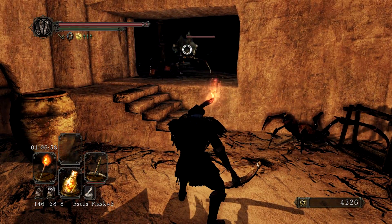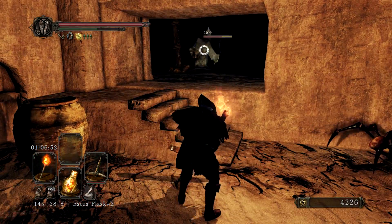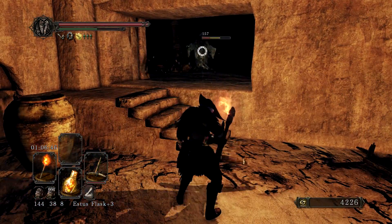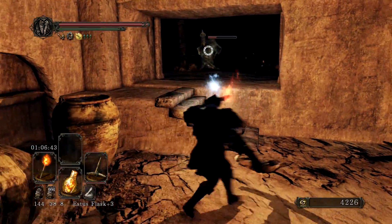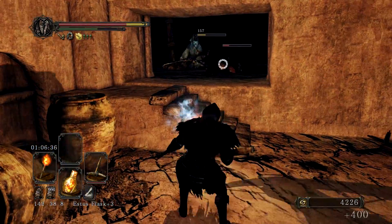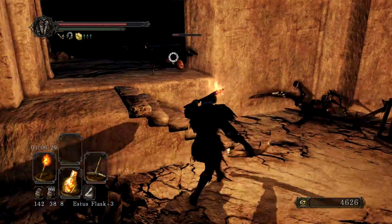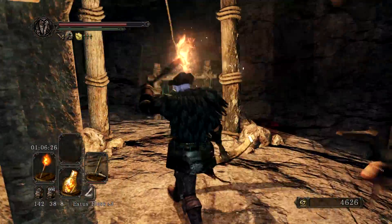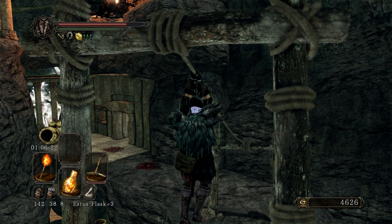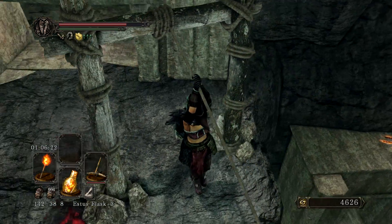I think I referred to these guys as magicians in the last episode — really, they're more priests. If you look at their garb, they have kind of Pope Hat-looking things. The other way to get across this chasm, rather than just jumping, is you can grab this rope and slide down, which you won't take fall damage for, which is nice — but you do have to deal directly with this enemy, which is less nice.